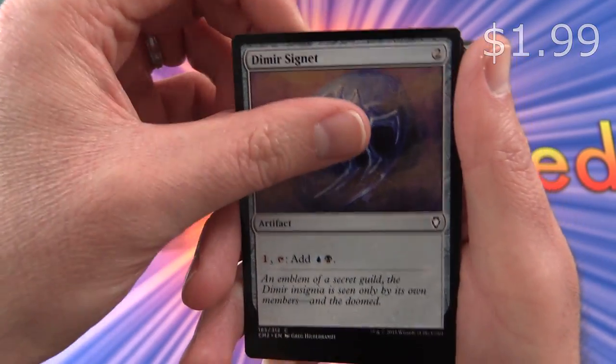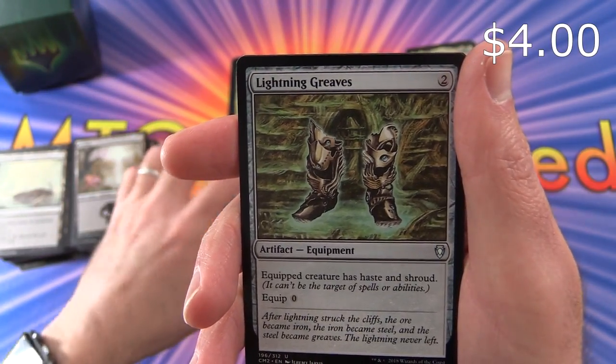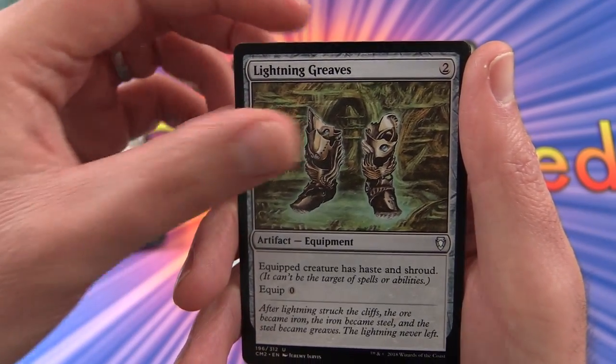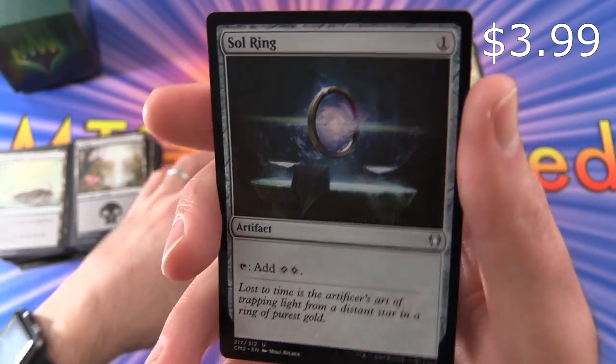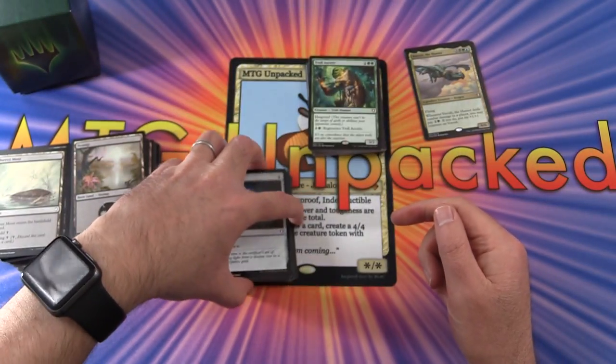We get a Dimir Signet, Golgari Signet, Lightning Greaves — these are pretty good, give your creature haste and shroud. Simic Signet. And I was wondering when this would appear — Sol Ring! How could we have a Commander deck without Sol Ring?